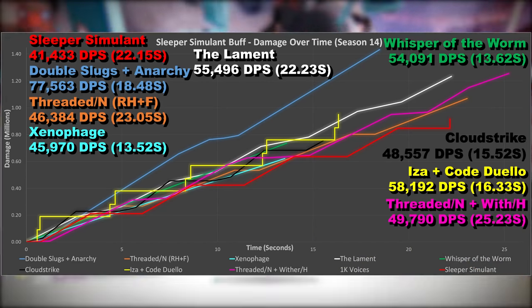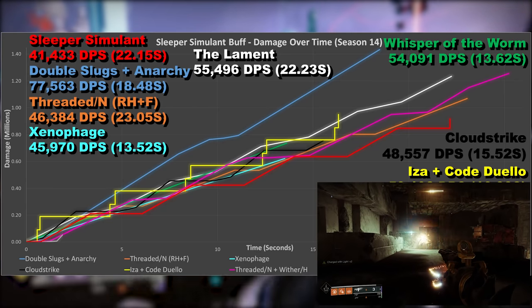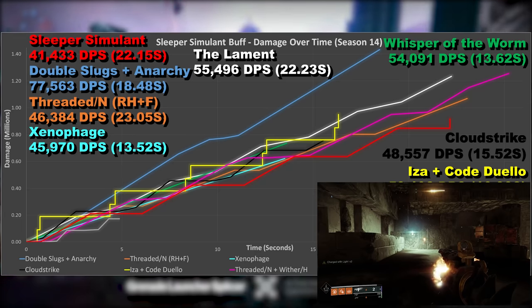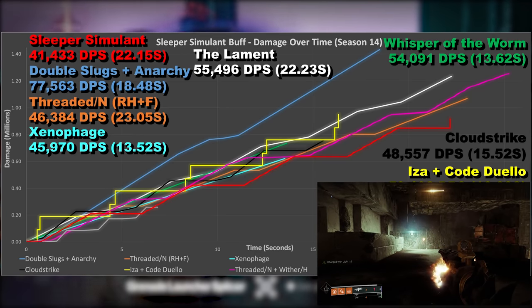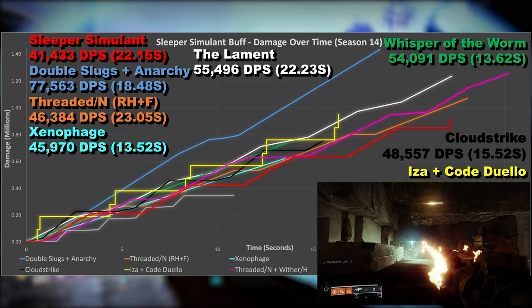And for the final weapon on the graph, it's 1000 Voices, and this isn't even in the same league as anything else. From near as damn it 3 seconds onwards, it's lower than everything else, and it sits on its own at the bottom away from the group for the entire test. I think this needs a buff next.